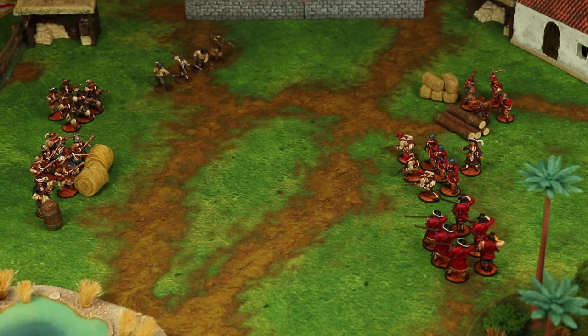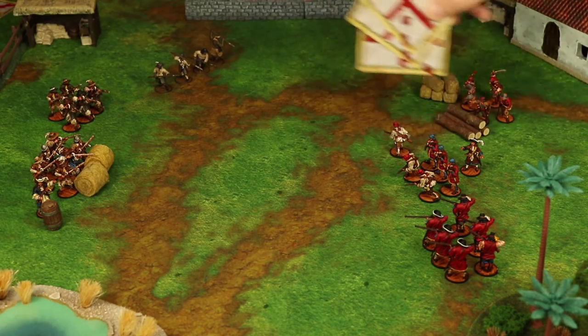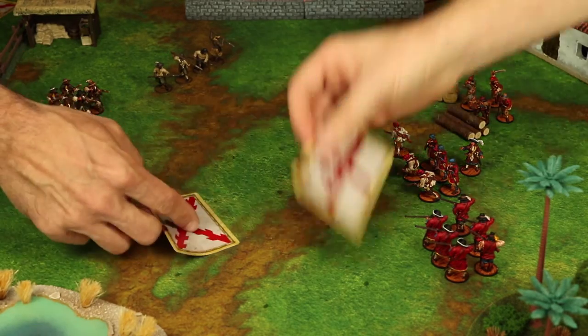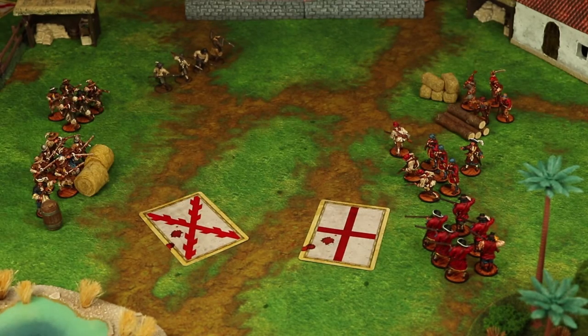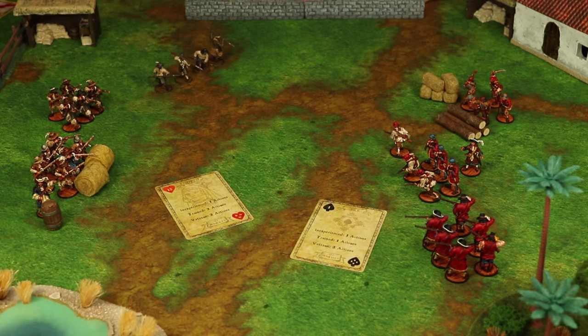Both players have drawn their hand of activation cards. In this case, both players have drawn three, one for each of their units on the table. Now we need to figure out initiative, or who goes first. Select a card and place it face down in front of you. When both players have set an activation card face down, flip them over at the same time. The suits on the cards determine initiative.